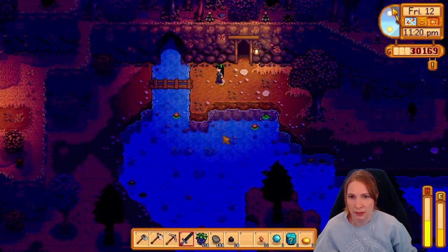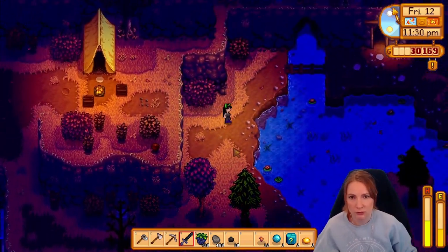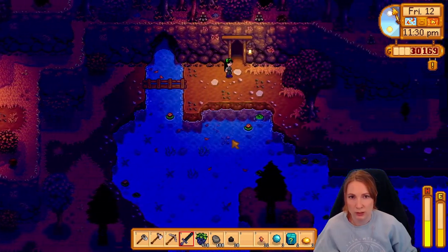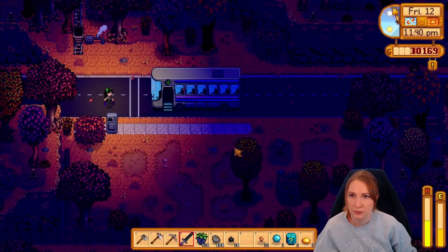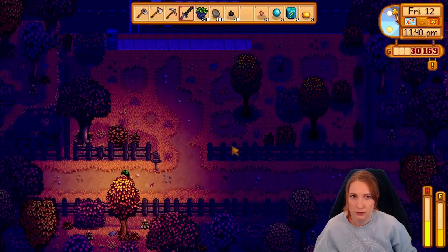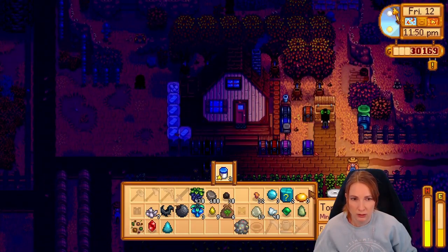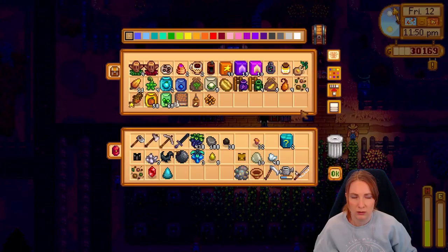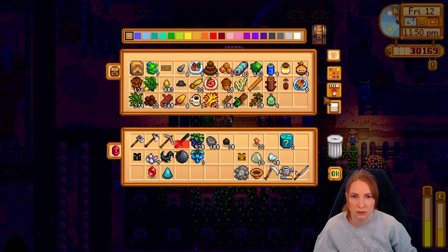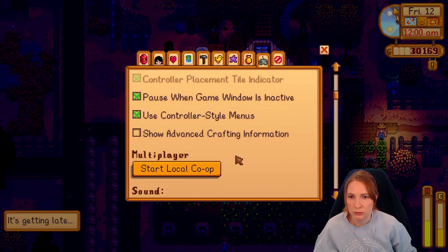Oh god, now I need to have my eyes out for the sparkles as well. Why am I doing this? It's so much faster to take the mine cart — that's what I was planning on doing. To the bus stop. I think I can sell, sell, sell, sell. And sell. I don't want that. Where are my bombs? Also, let's zoom in.